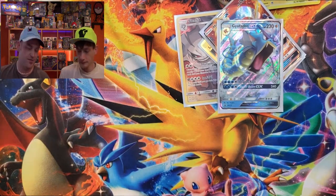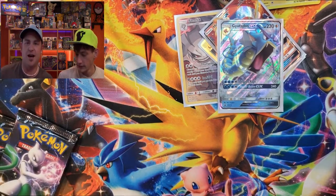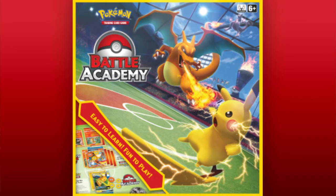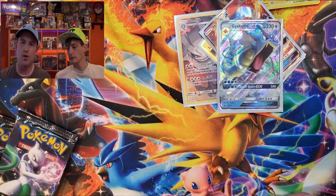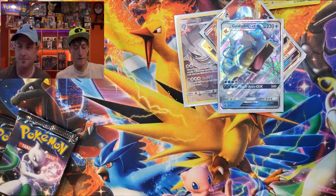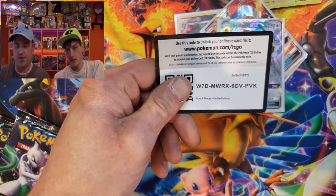I did want to mention — Pokémon TCG is releasing a new Battle Academy game. It's kind of a board game that comes with three decks: Raichu, Charizard, and Mewtwo — 60 cards in each deck, three deck boxes, tutorial counters, coins, a game board, all that stuff. They're being released at Target in the US on June 21st, and everywhere else July 31st. Here are a few more extra code cards and now I'm getting into a hidden fates pack.